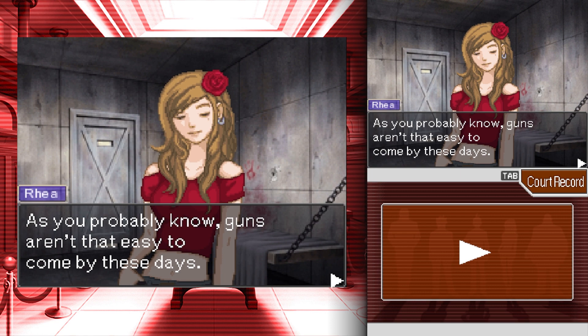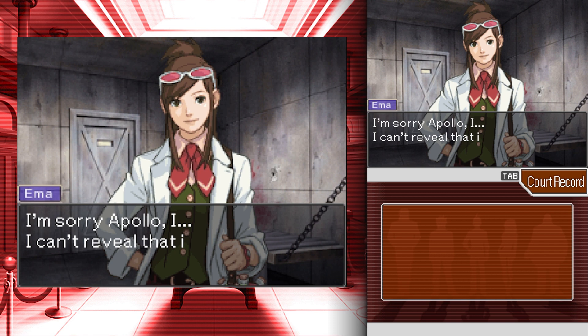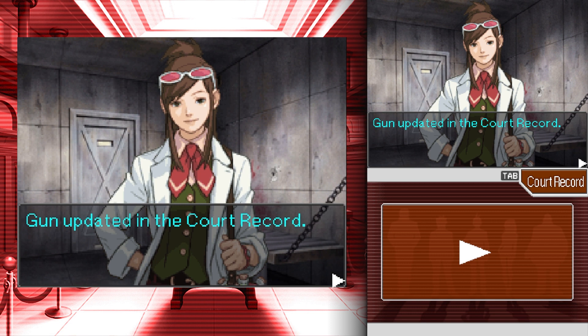As you probably know, guns aren't that easy to come by these days — that was mentioned in Investigations as well. Apollo, I can't reveal information yet. Obviously the gun was found in his hand so his fingerprints would be on it, but what are you not revealing? Does the gun belong to the judge? Or would it belong to the security guard actually?